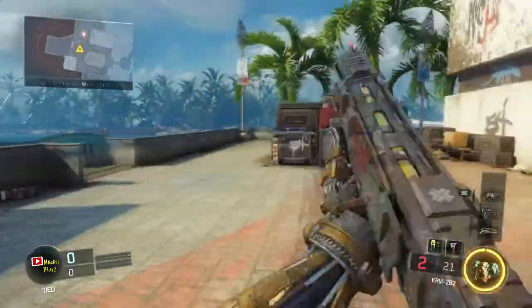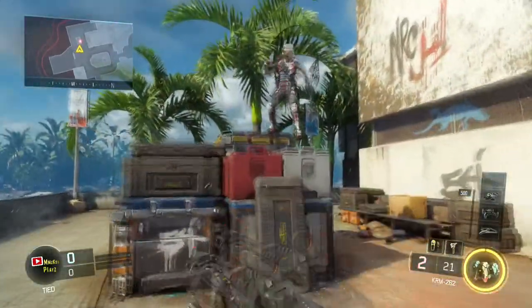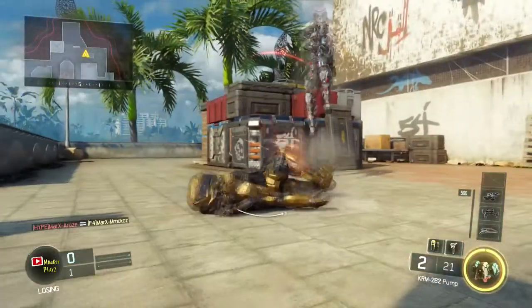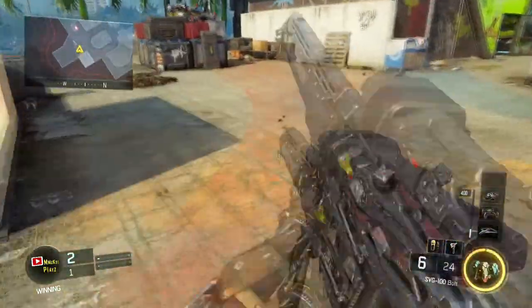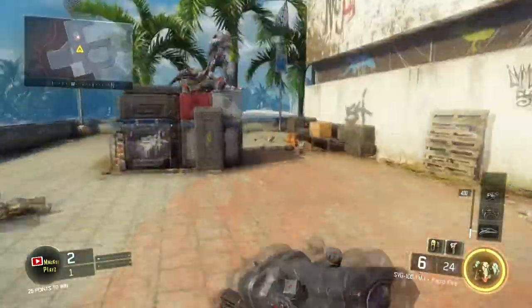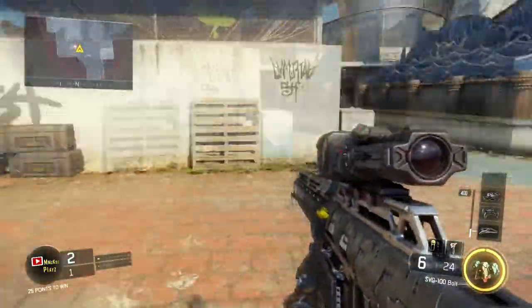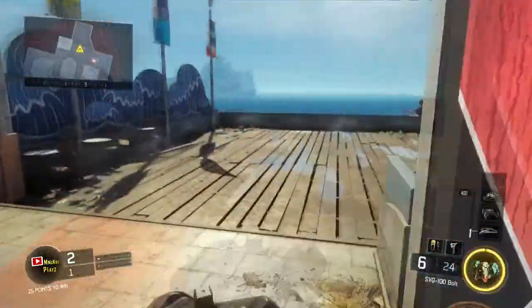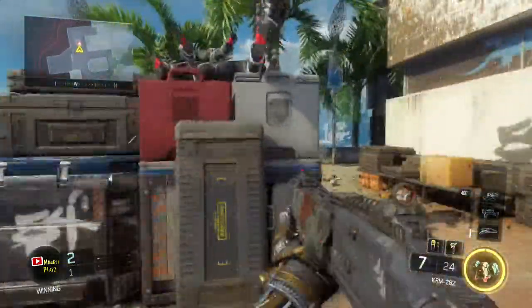So we're back on the map Aquarium and this is part 2 of the knife launch glitch. This is one of the maps where you can do the knife launch glitch. It's somewhere in the back of the spawn — I don't know exactly how to describe it. Okay, right there you just do the glitch.